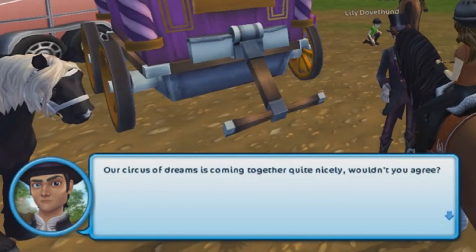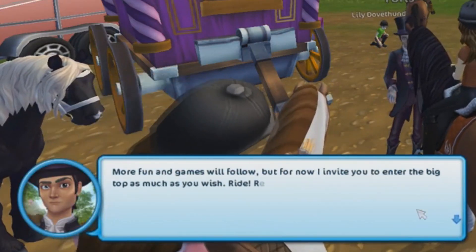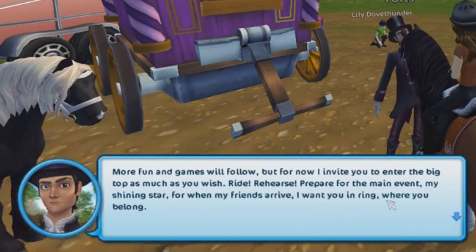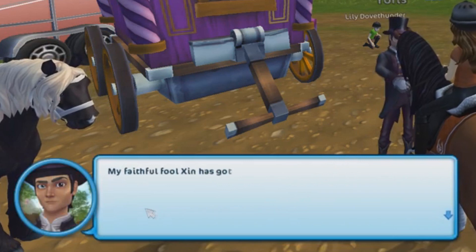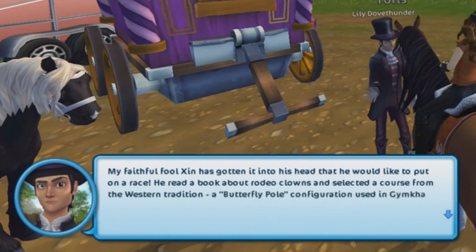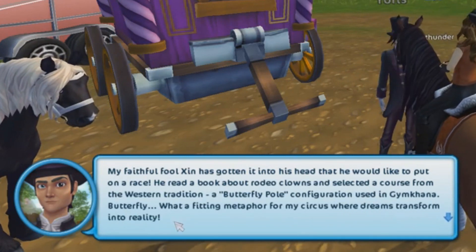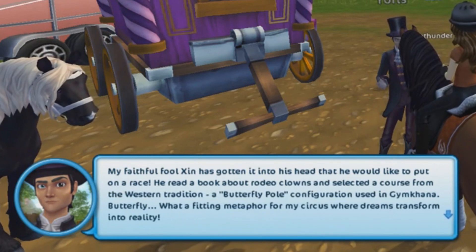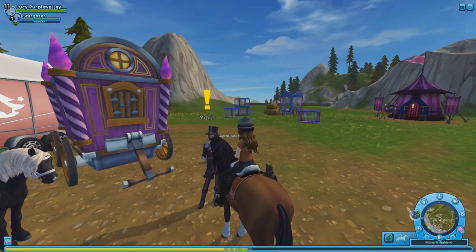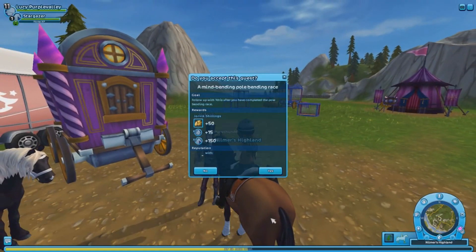'Our Circus of Dreams is coming together quite nicely. More fun and games will follow — but for now, I invite you to enter the big top. Ride, rehearse, and prepare for the main event. My shining star, I want you in the ring where you belong. My faithful fool Zinn has gotten into his head that he would like to put on a race — a butterfly pole configuration from the Western tradition. Would you care to give Zinn's race a go?' No — and then yes.